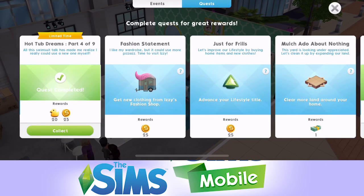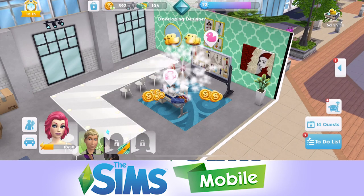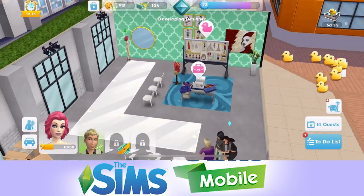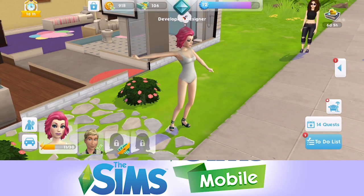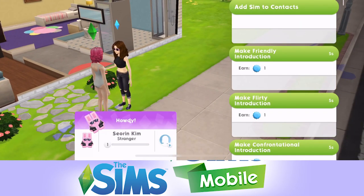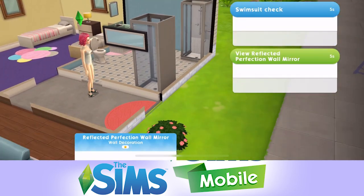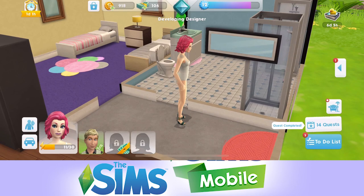The next thing we need to do is check out your dreamy new swimsuit, so we need a mirror for this. Let's go home. There is a mirror here but we can't use that mirror - we'll go home. She's just standing in her swimsuit on the side of the road! She looks cool, I like her. Let's get back to the quest. We have a mirror here and swimsuit check there. If you haven't got a mirror, just go into the home store and purchase one. That will be quest complete - we've got 20 duckies for that.